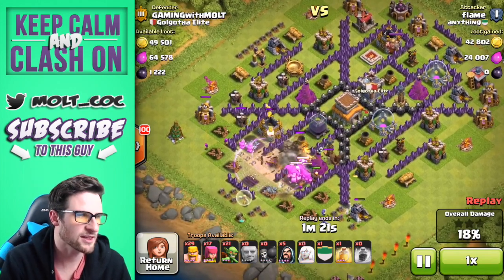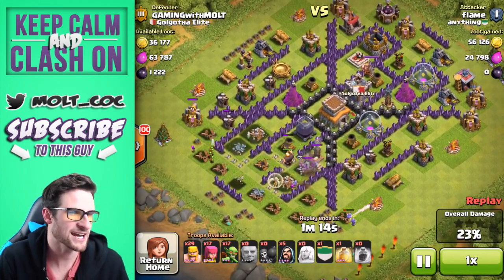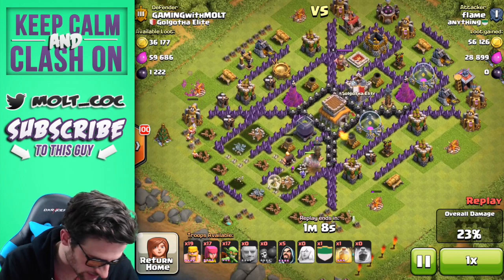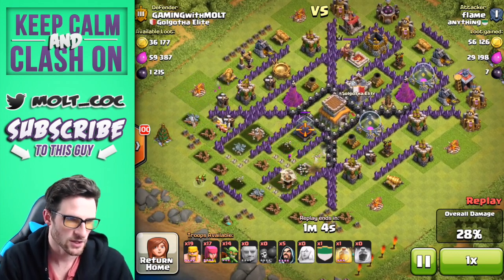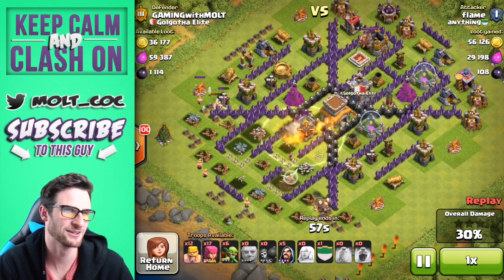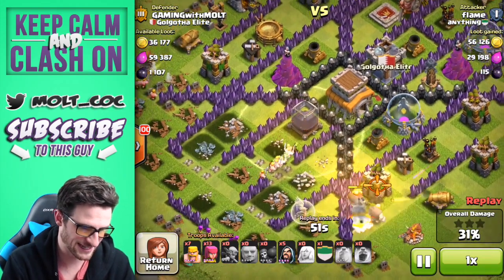He's going to drop another healer right there, and that Seeking Air Mine is going to do a little bit of damage to it, which is good. His giants are working their way in but they're not getting that far — they are level four giants, so they are upgraded, just not maxed. He drops off some goblins up in here and my wizard tower just completely owns them when they get in there.